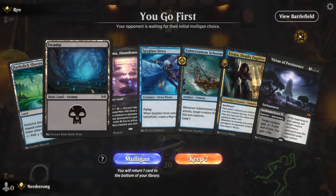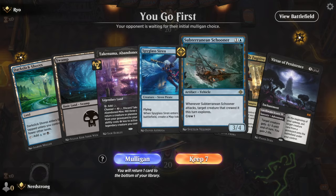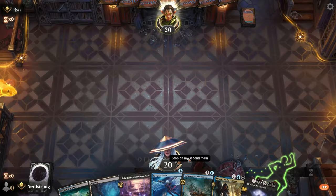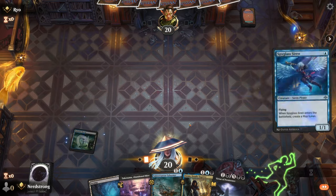We've got a Dark Slick Shores, a Swamp, and a Takenuma with a pretty solid curve: Spyglass Siren into Schooner into Atrata with a removal spell. That's pretty solid. We'll start first, playing the Dark Slick Shores into Spyglass Siren.